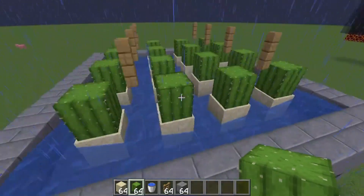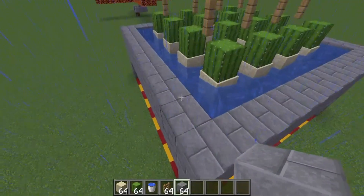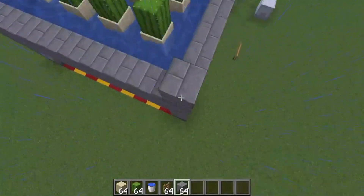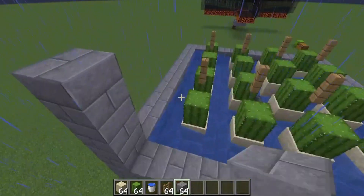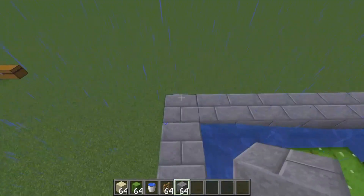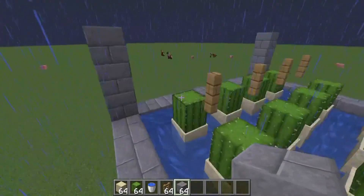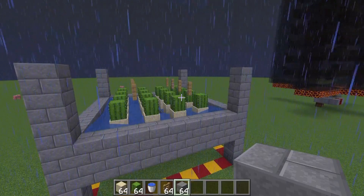And you pretty much completed your first floor. You can repeat the process — go three high: one, two, three. One, two, three. Do the same on this corner: one, two, three. One, two, three. And you just basically repeat the process. I'll show you guys what I mean.